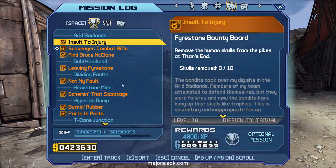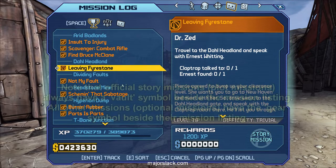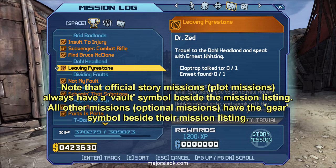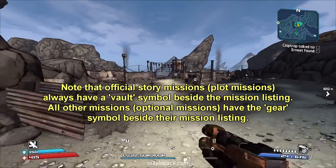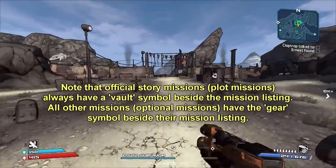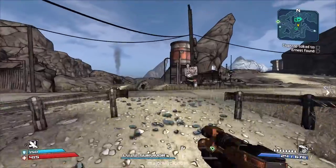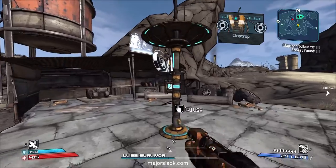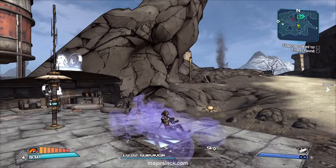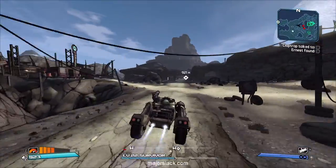My main story mission is currently Leaving Firestone, and as you can see, it's rated at level 18 — not high enough. We have to get it to level 20. The first plot mission as referred to in the official Borderlands game guide is Powering the Fast Travel Network. That's the first plot mission rated at level 20. Let's do this right now in real time — we're going to leave Firestone.